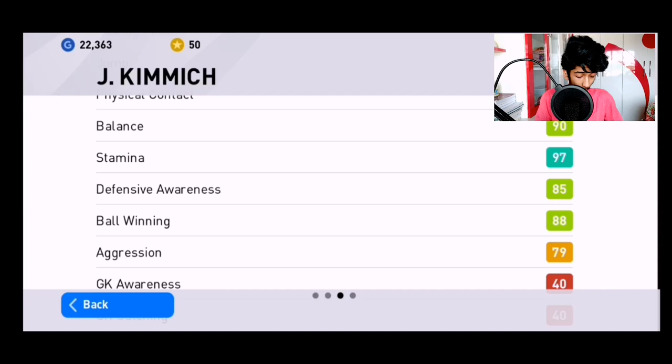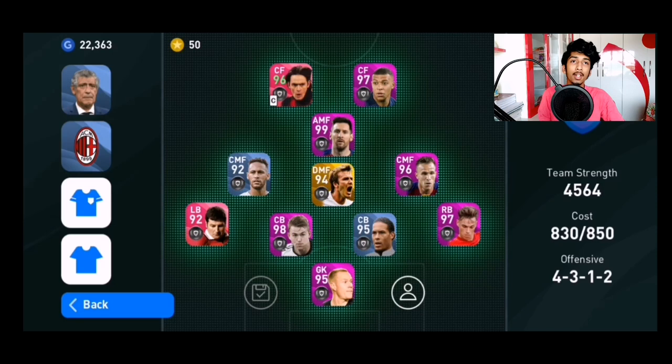Moving on to the center backs — they are really important in this formation. In counter attacking management, the team waits for the opponent to attack and tries to contain until they find enough space to counter. For that you need good holders with strong defensive capabilities. I personally prefer Virgil van Dijk and Matthias De Ligt. If you don't have either, you can use PK or Ramos as well — those are my top four picks for center back.